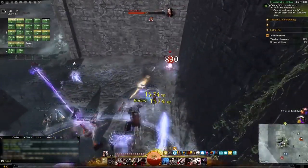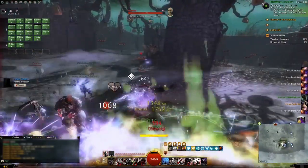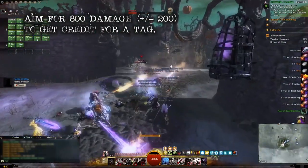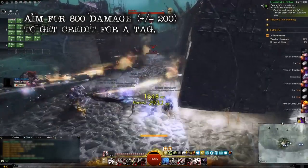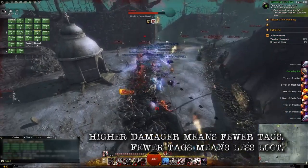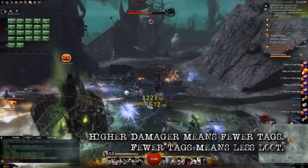The Labyrinth is an instanced zone filled with basic Halloween-themed enemies to indiscriminately kill and farm for loot. An efficient group of players will form a squad and then quickly follow a commander around the map on a farming route, tagging every enemy they see. Tagging is the process of doing around 800 damage to an enemy to get credit for the kill and receive loot. That's critically important to know — you shouldn't be going all out on your damage. Enemies die by getting tagged by everyone in the squad. If everyone goes all out on damage, fewer players get tags and each player's chance for loot per kill drops significantly. A squad that does less damage individually will get more rewards overall.